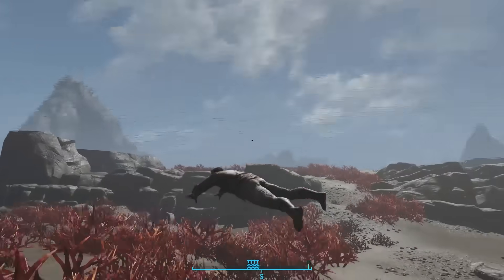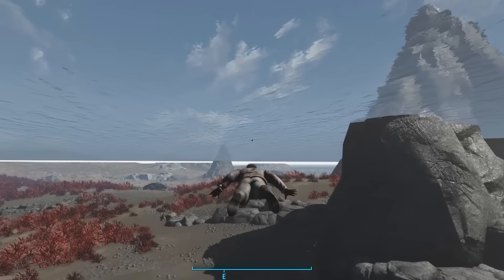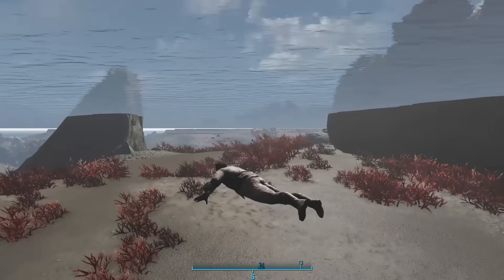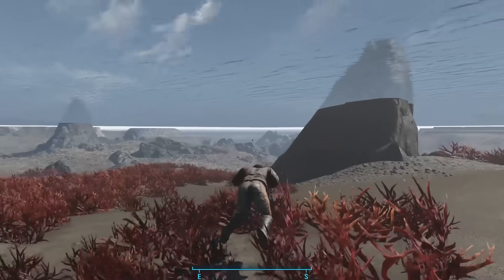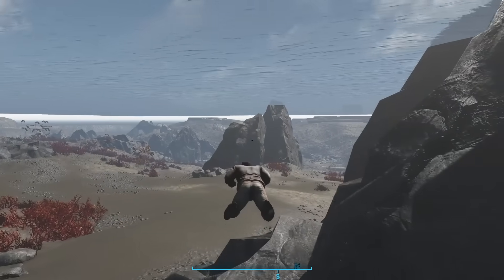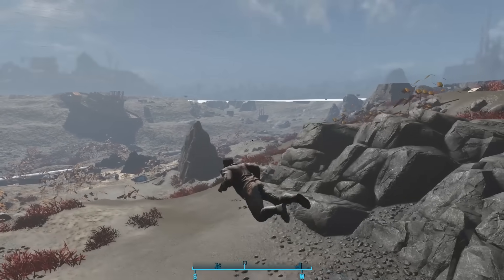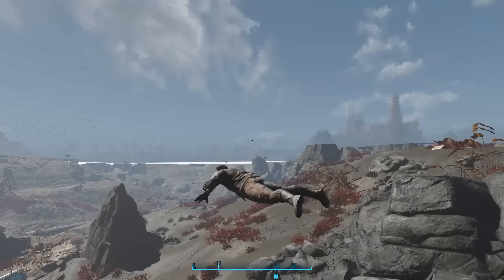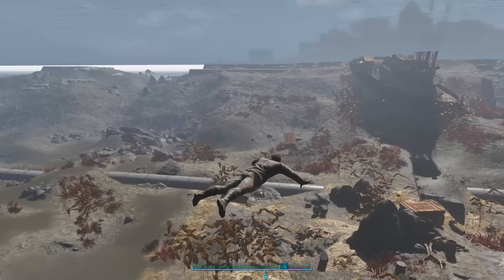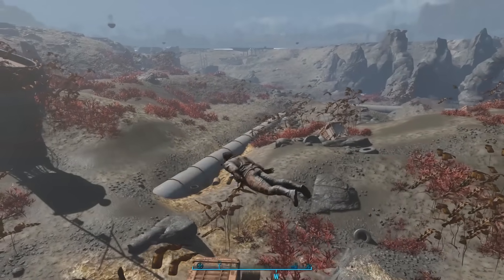We start at the very top of the world by the Nakano residence — you only find this place if you have Far Harbor installed. I brought Kate with me. We hop out of our suits of power armor so we don't immediately sink. I have the Aqua Boy perk, which means I can breathe underwater. If you don't, you may need to bring the deep diving suit from Far Harbor. Because I have the underwater effect turned off, you're going to see some graphical glitches, particularly with the ocean surface — please just ignore those.